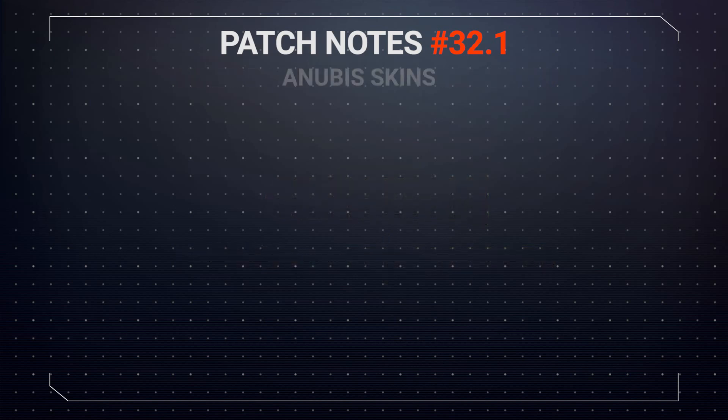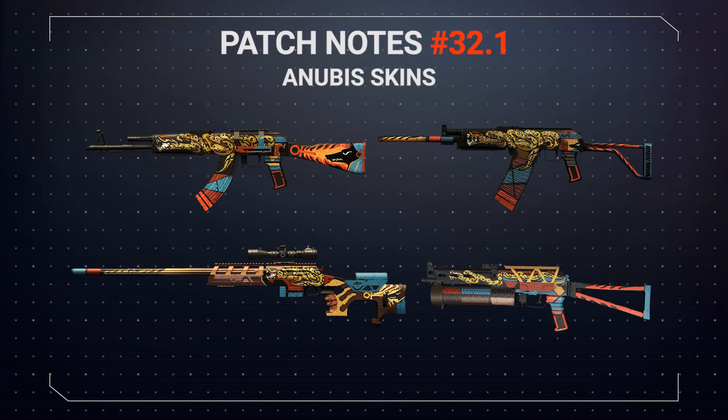And of course with a cool new special operation come cool new skins. We have one for each class plus a pistol skin for you to unlock. These are the FY-103, Viper, SMG-19, Everest and Python, which we'll be showcasing in an upcoming video, so keep your eyes peeled for that.